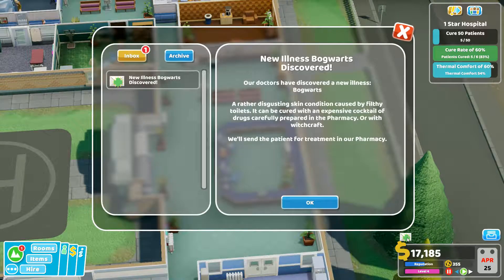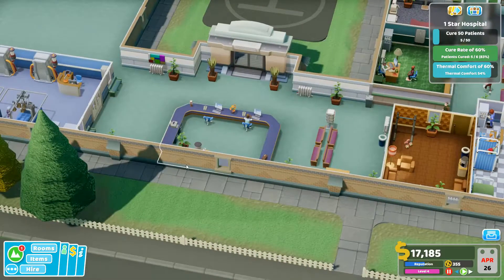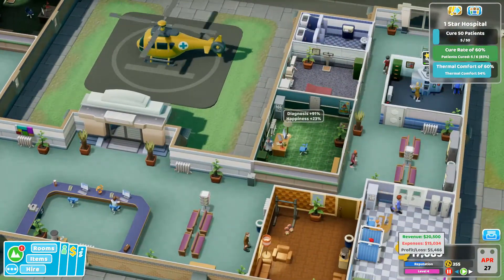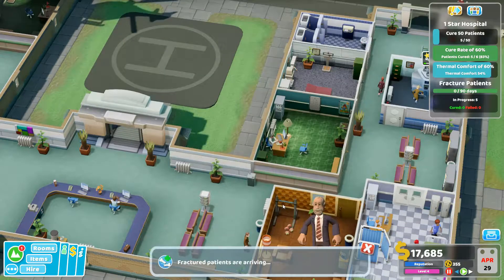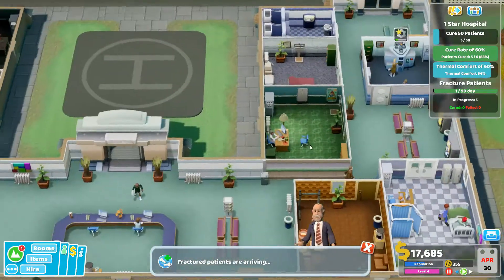Bogwarts discovered - a rather disgusting skin condition caused by filthy toilets, cured with an expensive cocktail of drugs from our pharmacy or with witchcraft. We'll send the patient to the pharmacy. So far so good - we've made a little bit of money. Fracture emergency! There's been an outbreak of fracture ward related illnesses after complications from testing a mind-controlled jetpack. We have 90 days to treat this group - I think we can do it, we have a fracture ward with three beds.